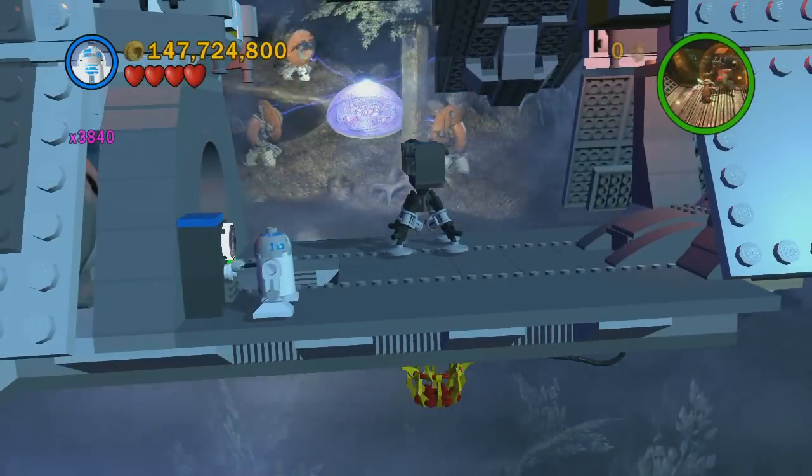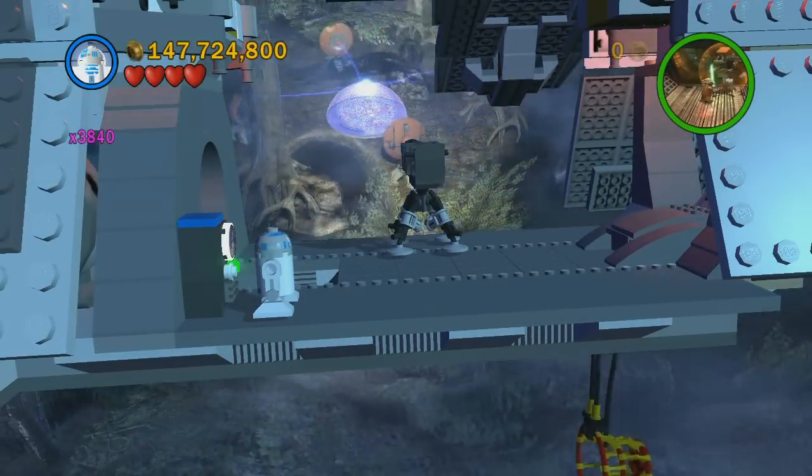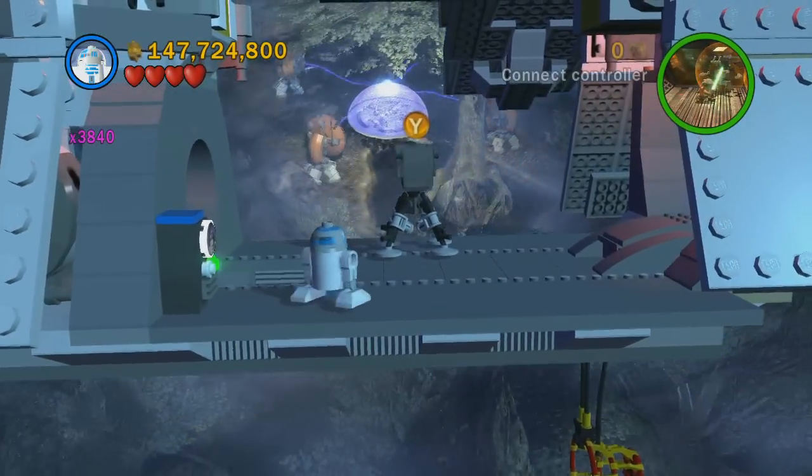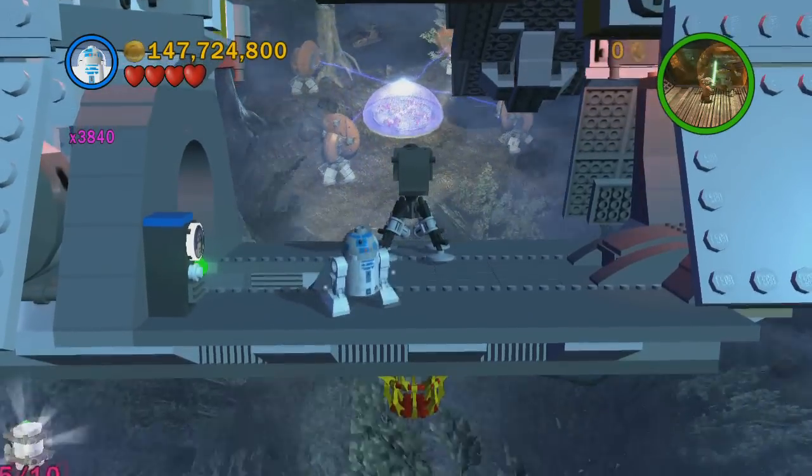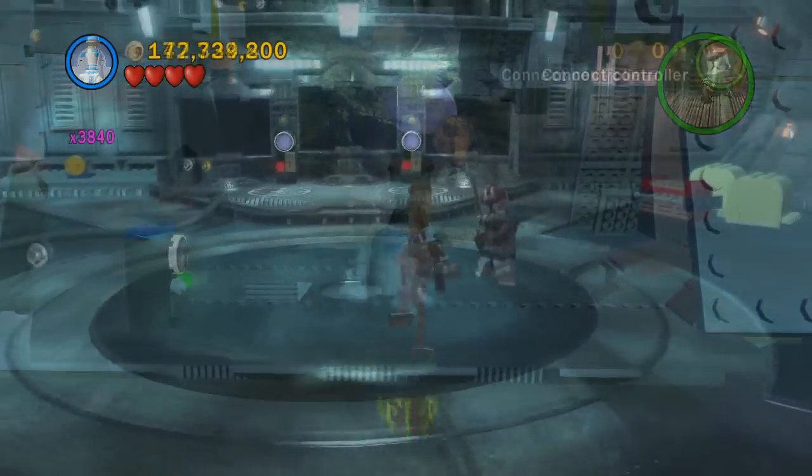When you're in the ship, come over here and activate this panel with an astromech droid. You have to make sure you do this before you build those satellites, and that's going to be the next minikit.